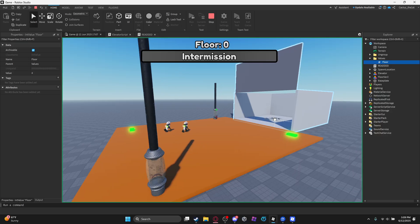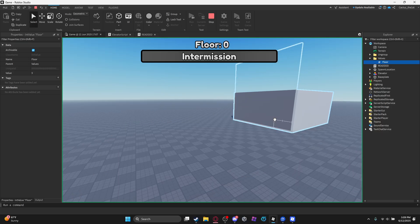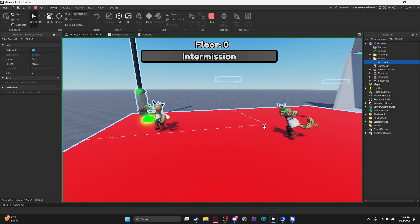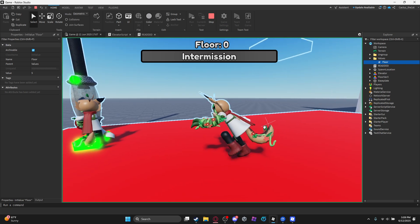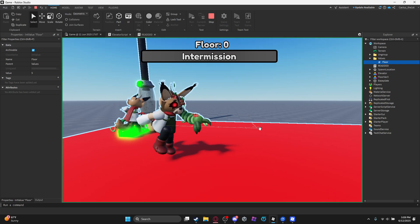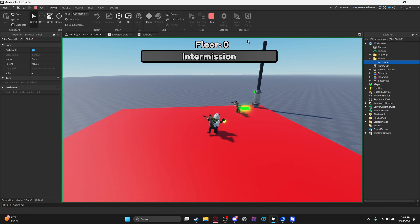Floor five should be the part where the boss starts to spawn. She should spawn because her rarity chances are at 100%, so yeah — we got her now. Obviously you could change this to whatever chance you want it to be. So you can see it works fine — that works.